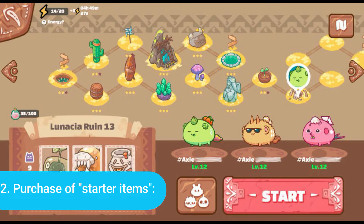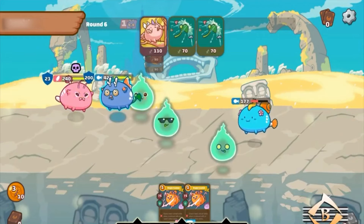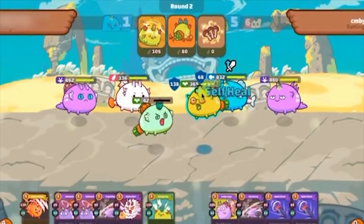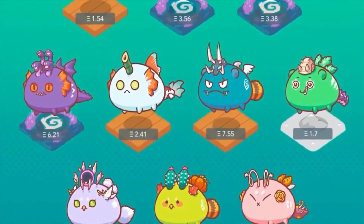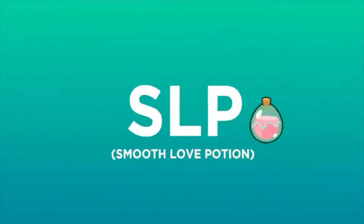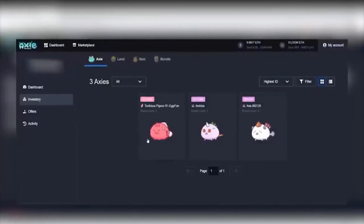Step 2: Purchase of starter items. Most play-to-earn video games require the purchase of NFTs to access the gameplay. For this reason, play-to-earn games usually require a minimum amount of capital to invest, so it is necessary to weigh the choice both in terms of the video game selected and in terms of the amount you have decided to allocate to this type of game.